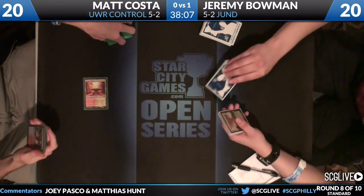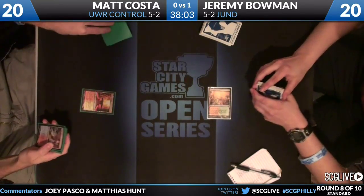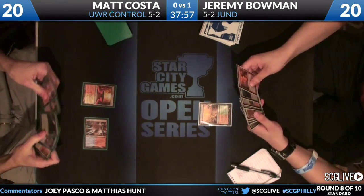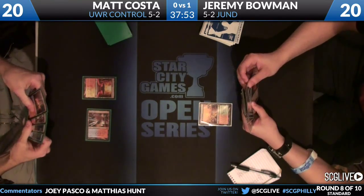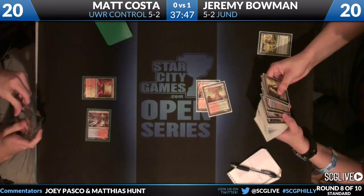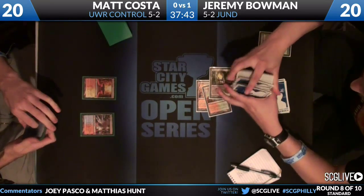Matt keeps his six and leads with a Sacred Foundry. Jeremy leads with a Stomping Ground, so we're just going to go land-go for these first few turns. Jeremy's second turn: Rootbound Crag into Farseek. That'll give Jeremy the initiative back from Costa - Jeremy will be making his threats one turn earlier.